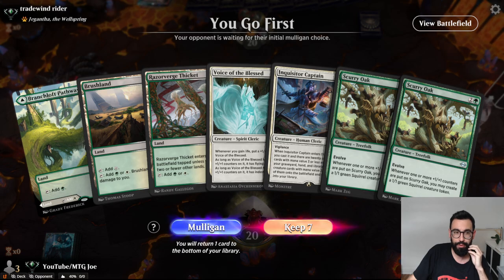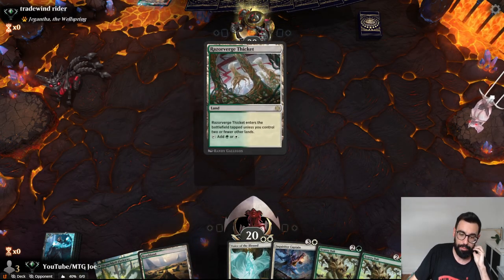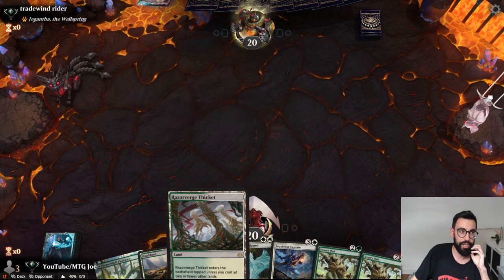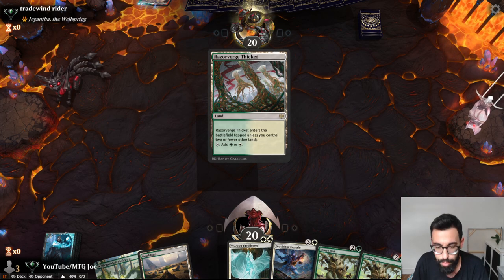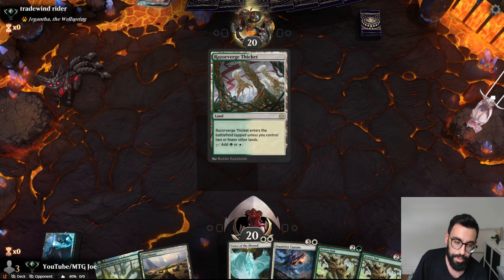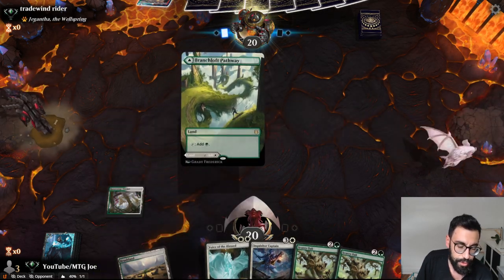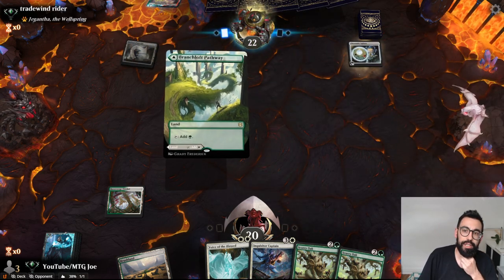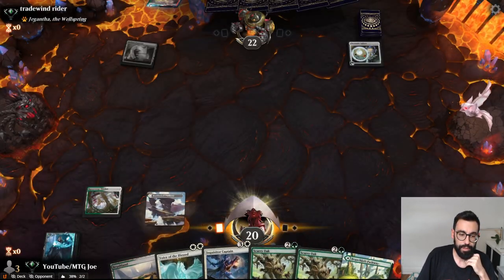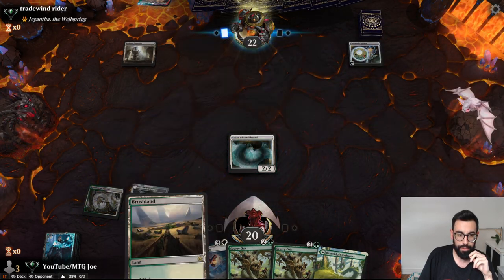So this hand here — we go first. I think we keep it. Obviously would have liked the life gain enabler, but we have a component of the combo. The opponent is typically Wizards so I don't want to go too low. The Inquisitor Captain can also help us find a potential combo piece on curve. You usually only want one green for the most part. Colorless — so this could be like some sort of combo deck.